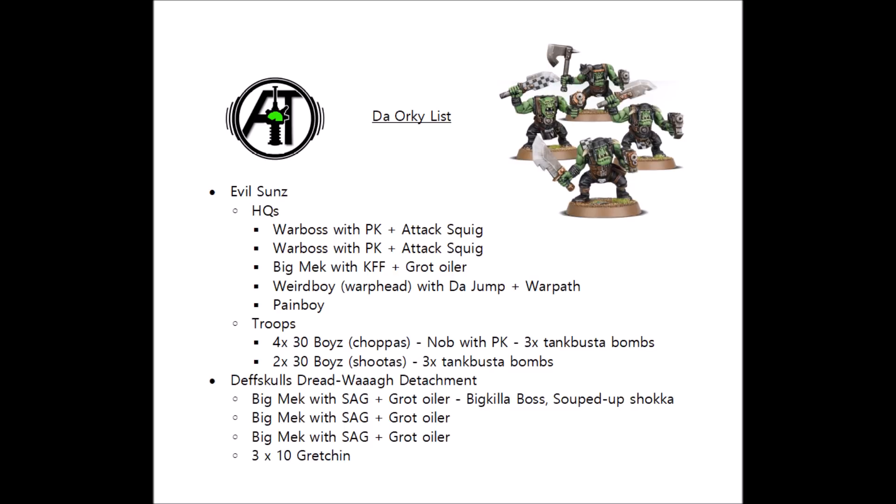Finally, we have a Death Skulls Battalion, and this one's been upgraded to the Dreadwired attachment for access to the souped-up Shocker, which is their relic shock attack gun that allows them to get twice the number of shots. This guy also has the Big Killer Boss trait, giving him plus 1 to wound enemy vehicles, meaning that shock attack gun is a really reliable source of damage. If you feed it a reroll or two and use the custom ammo stratagem from the Dreadwired that allows it to shoot twice, this thing has an absolutely credible chance of deleting virtually any target in the game. With AP5, D6 damage, and in theory up to 4D6 shots per turn plus Death Skull rerolls, you really do have every chance of just vaporising a hard enemy target.